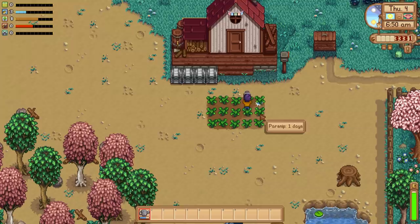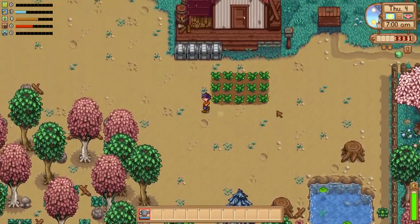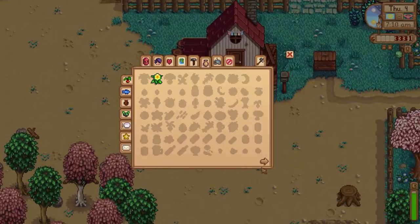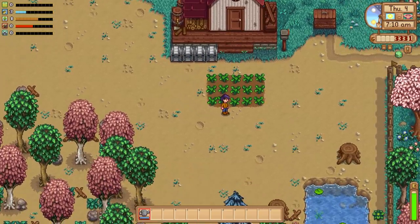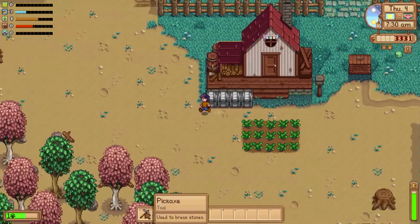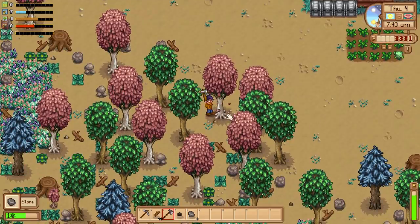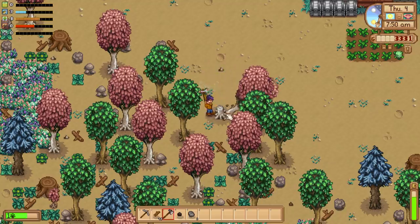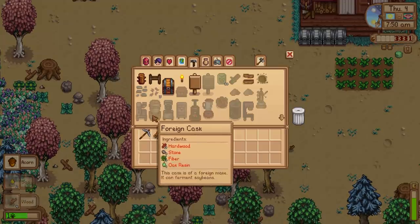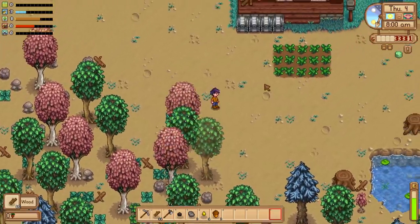Today I have big plans. I asked you guys for some fun challenge ideas to complete through the series, and you had plenty. One I'm definitely doing is trying to complete the full shipment, because there are so many new items now. We're also going to try not to miss a single birthday — give everyone a gift they like or love on their birthday, without exception. And someone had the great idea of making an ice cream empire using Artisan Valley with the automate mod. The problem is one single ice cream machine requires 20 iron bars, so it's going to be pretty challenging.